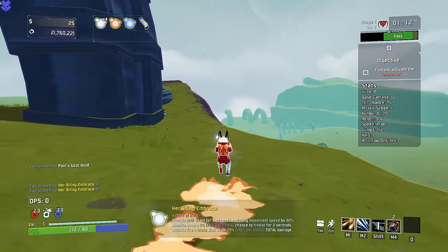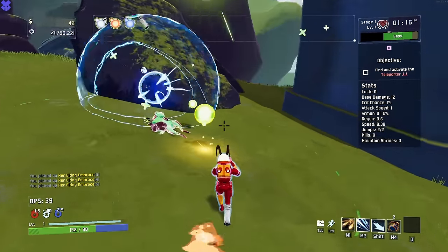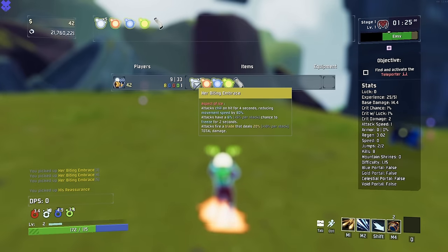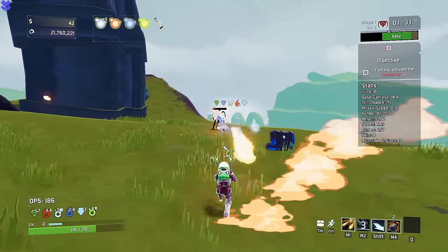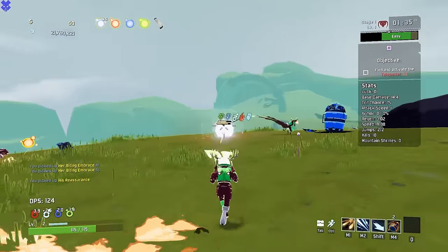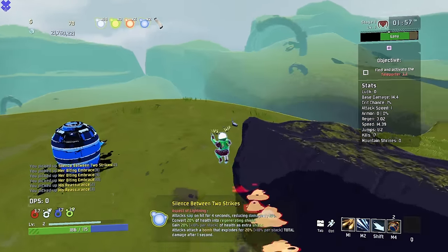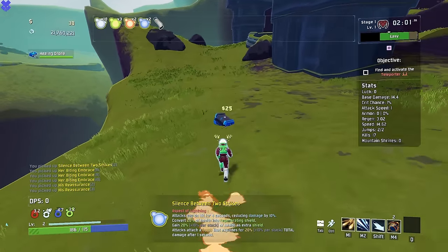This is by no means a difficult run — this is going to be an easy run, I'll tell you that for sure. Every different one of these aspects does something different. So attacks chill enemies on hit for four seconds, reducing movement speed. We still take a lot of damage though, good to know. But I want to read some of these because they're really fun, and as you can see they're going to stack extremely fast.